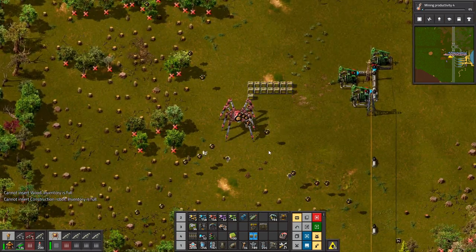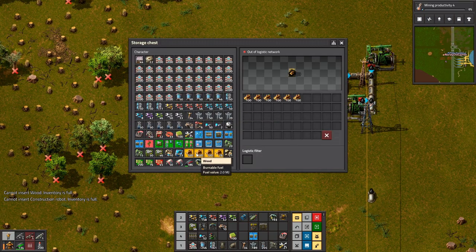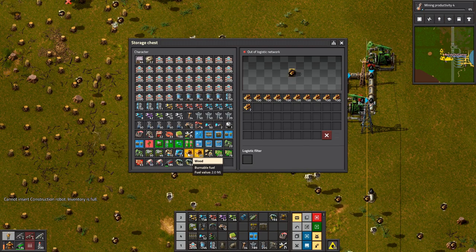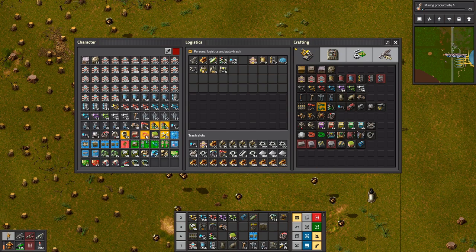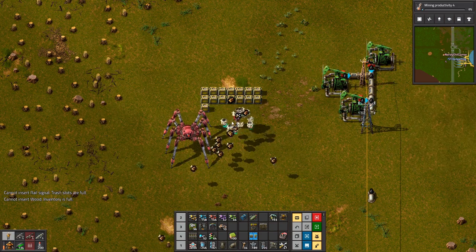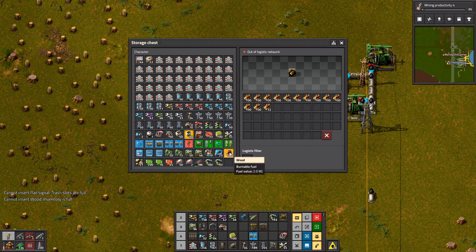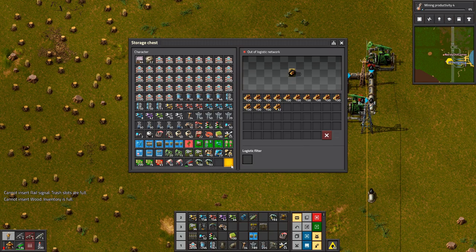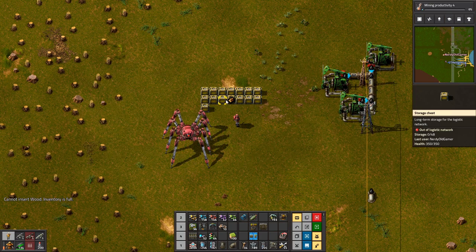I don't think this is going to work - the chests are controlled by roboports, not your personal robots. Although you need logistics robots, not construction robots. I do have logistics robots on me - actually 50. So I guess it's just controlled by roboports. That kind of sucks.